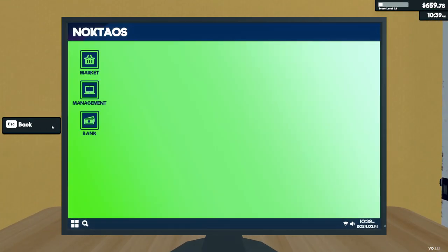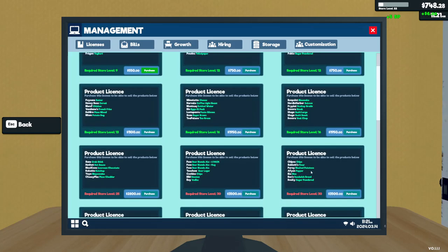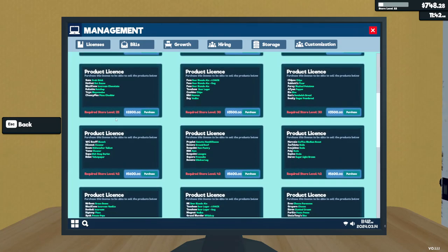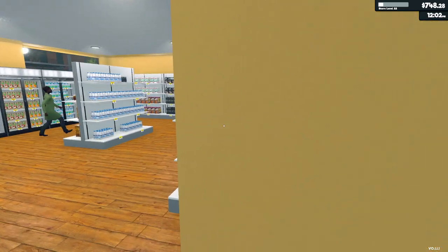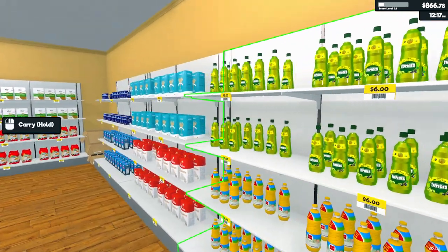One thing I want to look at is what the next licenses are. Cake, candy, cereal, chocolate bar, yogurt, bleach, cleaner, dishwasher tablet, hand soap, shampoo, toilet paper. Cheese, honey, tuna, eggs, sugar. Beer, chips, hummus, and vodka. Crab stick, hot sauce, ice cream. That's all very interesting. So what I could potentially do is aim for the cleaning products license — expand the store and just make a little cleaning product nook. Might be the way to go. Maybe that's what I should aim for.